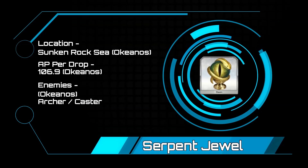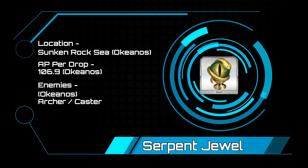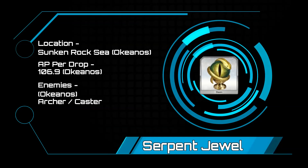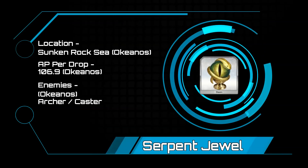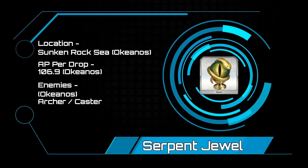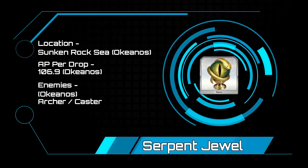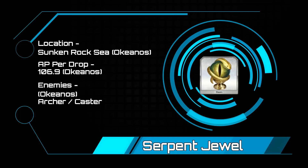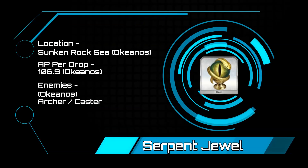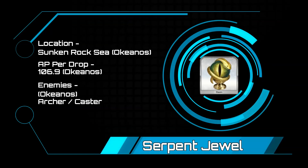Serpent Jewels — this one is a pain, and you will be spending some time at the Sunken Rock Seas because this is a 106.9 AP per drop. You can also get these to drop during the caster training grounds on Fridays, but Okeanos is going to be your best bet. This is going to be full of archers and casters ranging from level 34 to 50, with the last wave having two enemies with 56k HP and a boss with 70k hit points.